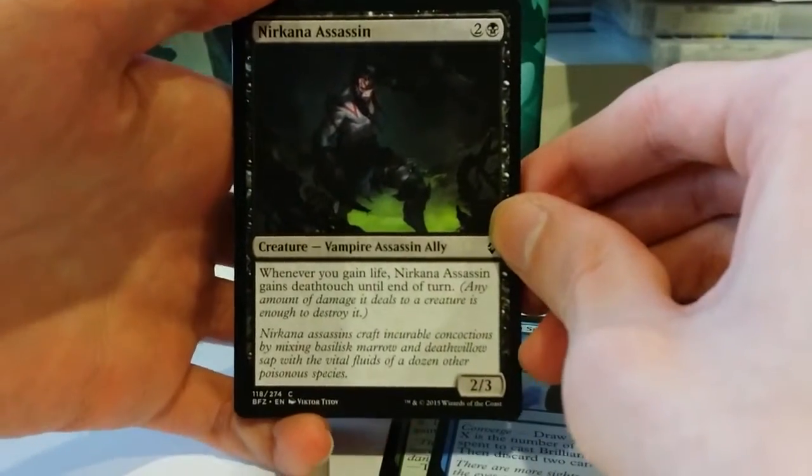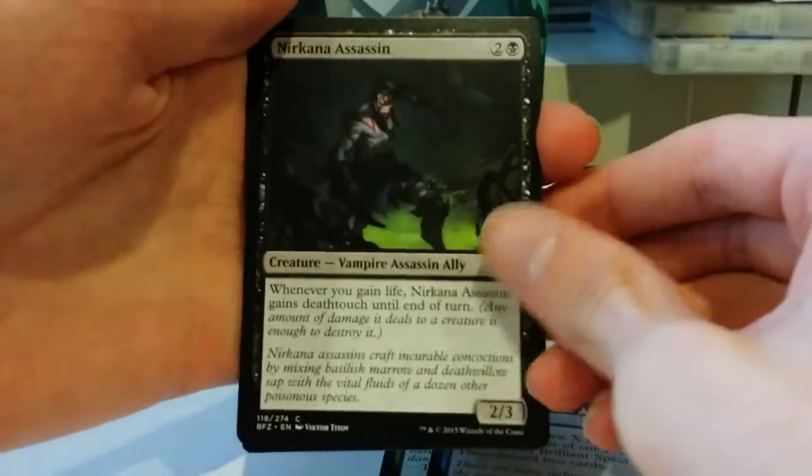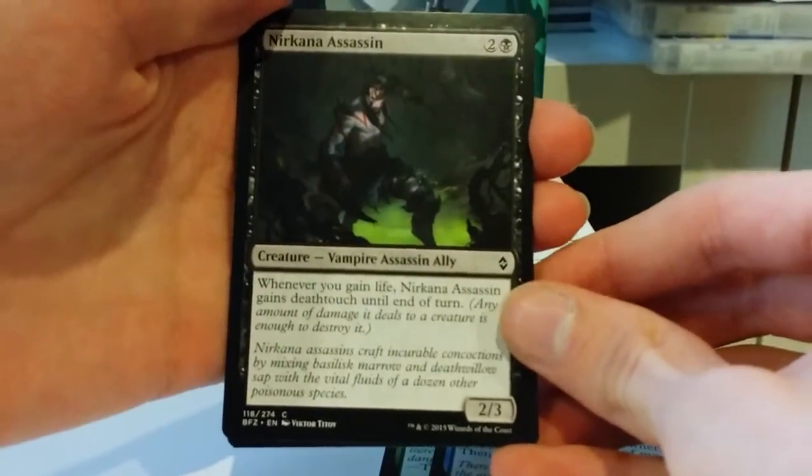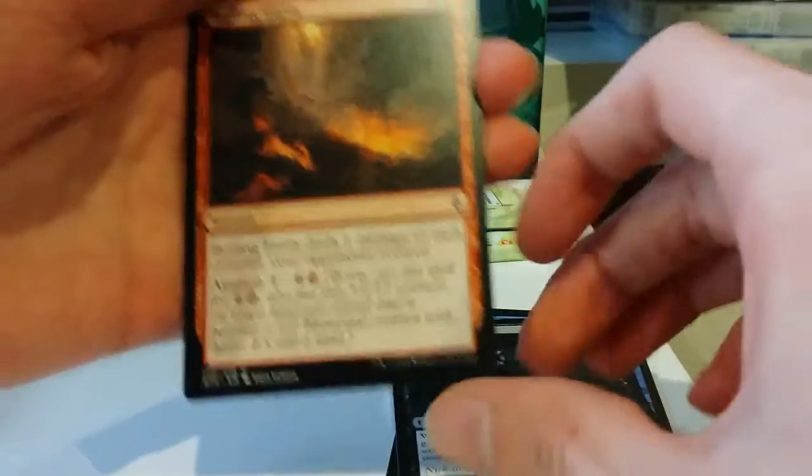Narcana Assassin, one of the life gain trigger cards. Two and a black for a vampire assassin ally. Whenever you gain life, it gains deathtouch until end of turn. It can work pretty well if you've got some of the life gain stuff.